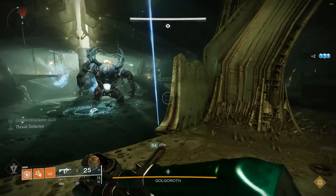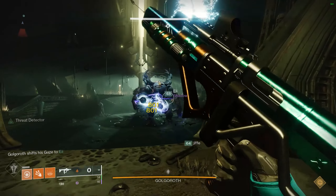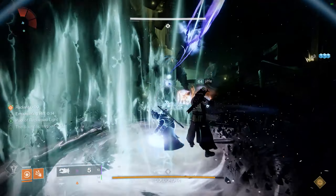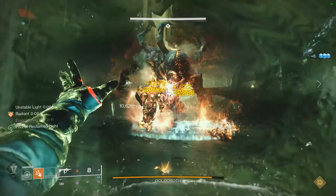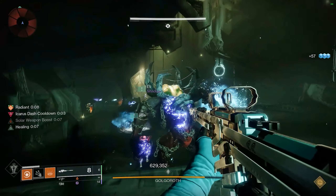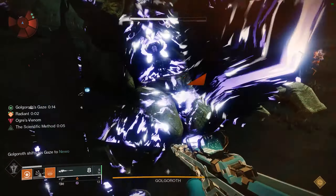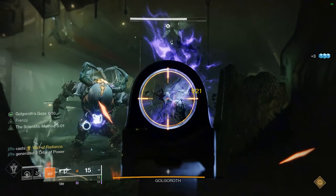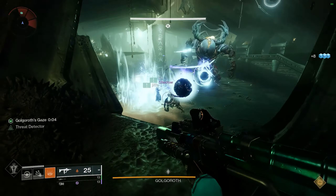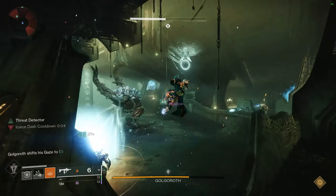Golgoroth is definitely one of the more chaotic encounters for this low man. It's really hard to give an exact strategy, but here are some tips. If you're continuing to use at least two warlocks, you'll have a few options. What has been working for my team is to have one designated DPS person and two gaze holders. This simplifies the fight because the person DPSing only has to focus on one thing, and not everyone needs to worry about the gaze.